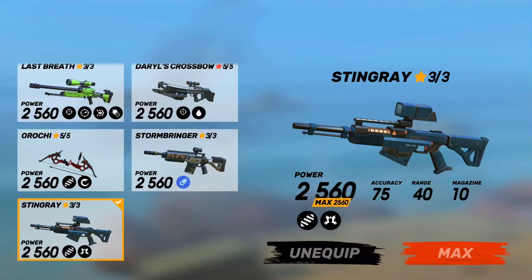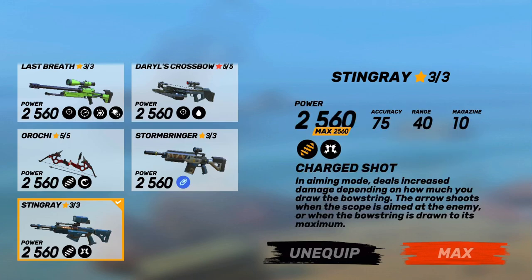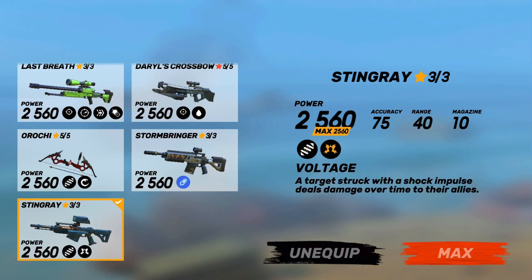What's up guys, Shuri here. Today we're going to talk about the Stingray. Its ability is the charge shot — it's similar to Orochi where you pull back the bowstring and it does some damage when it shoots people. This thing is not the Orochi though; it is not as good, which is a great thing, and its mechanics are slightly different.